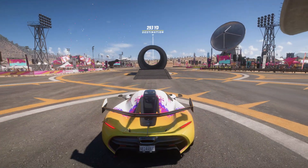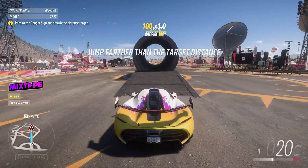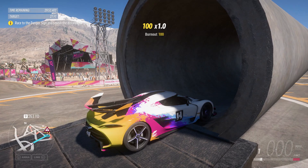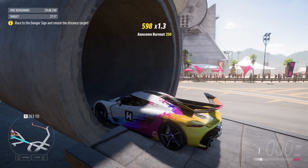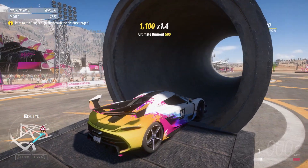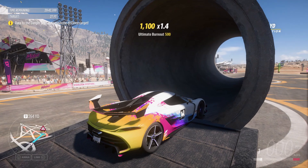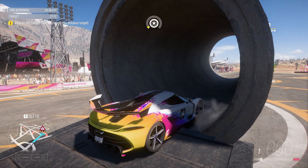Once you load up into the challenge card, what you want to do is just drive the Koenigsegg into the tunnel like you see me do on screen, and just put your two front wheels into the tunnel. Once you've positioned your front wheels in the tunnel, you then want to go ahead and hold your e-brake slash handbrake, and what this is going to do is send traction to the front wheels that are inside the tunnel. For the glitch to work, you want to make sure when you're inside the tunnel that you're holding your e-brake slash handbrake at all times.